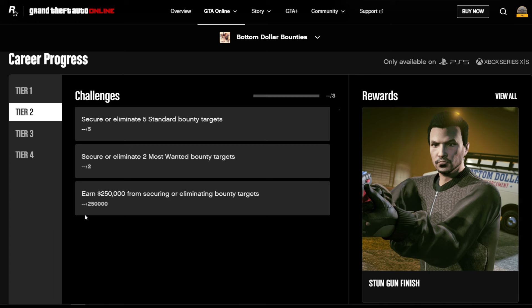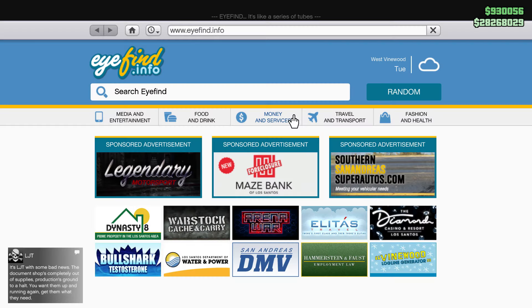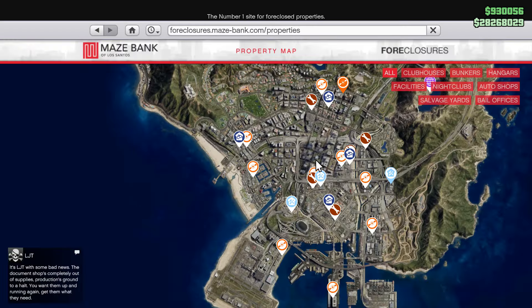But before you can get this outfit you need to complete tier 1 of the challenges, which will require you to set up a bail office and then meet with Maud Eccles.